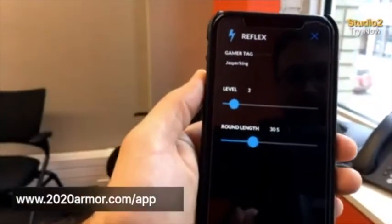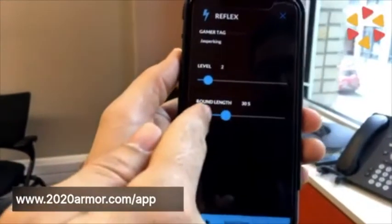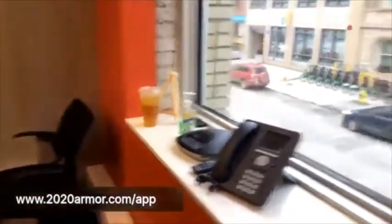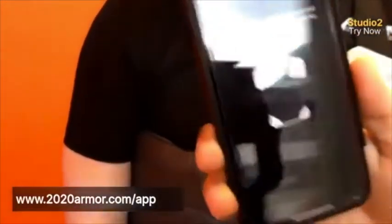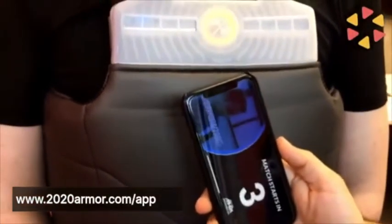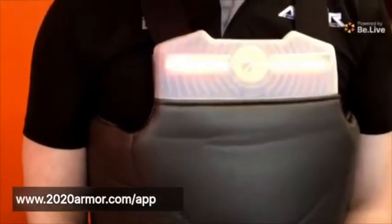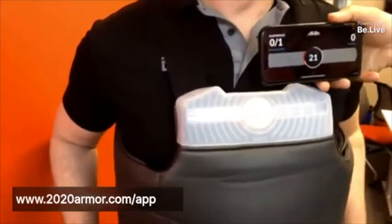So I put the level — you can do level one through ten, ten being the hardest, one being the easiest. That's the sensitivity. The length of the round — I'm going to put 30 seconds — and then you hit Start Game. Now it's asking for the PIN. This is going to ensure that it is the right person playing. I'll put in my PIN. And then it says 'Go ahead, Jasper King, tap against the vest.' I'm going to tap against William's vest. You see how it lit up blue — and that's it. That's as quick as it is to sync up, and now the game is played here and the results are on the phone.